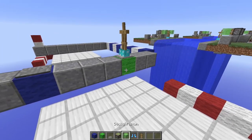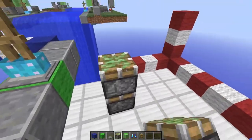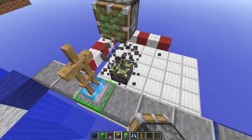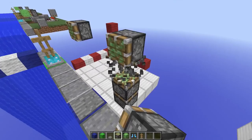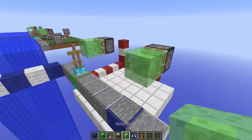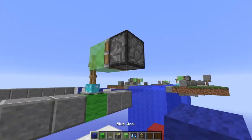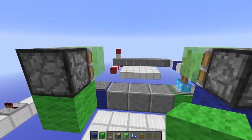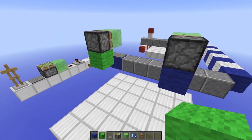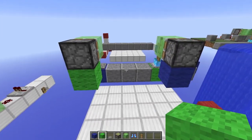Now we're going to place the sticky pistons and the slime block. We can see where we want to lead our input — we want to go up three blocks like that on both sides, and then place a sticky piston with a slime block on its face. So this blue input is going to go to this blue block, and this green input is going to go to this green block.